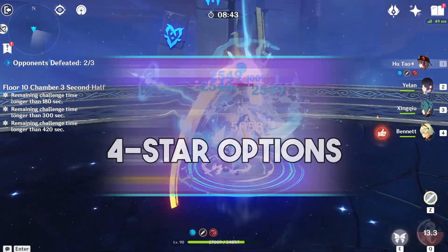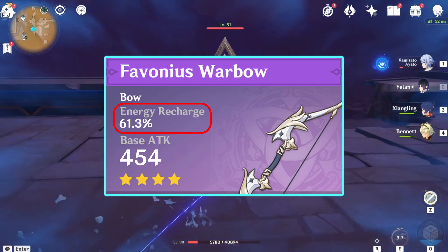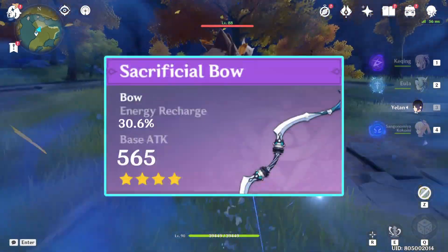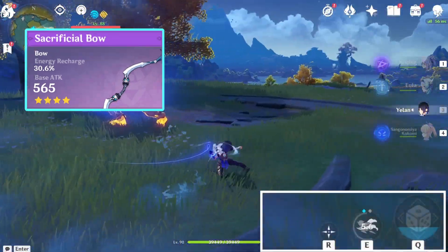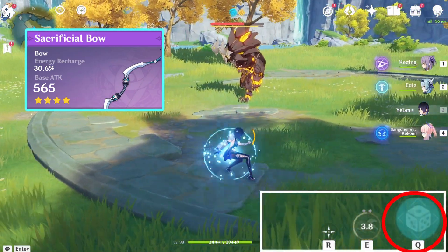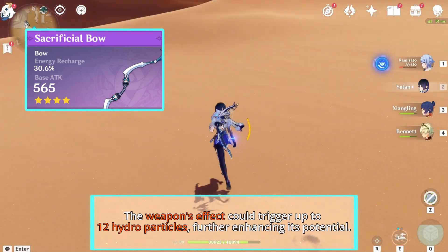For the 4-star weapons, the Favonius Warbow is your best option. At level 90 enhancement, it offers an impressive 61.3% energy recharge and refills elemental orbs with critical hits. Other commendable options include the Sacrificial Bow, End of the Line, and Fading Twilight. Though the Sacrificial Bow only provides 30.6% ER at max enhancement, it boasts a high chance to reset your elemental skill cooldown at refinement level 5. You can generate 8 Hydro elemental particles quickly and fairly consistently, allowing you to get your elemental burst up at a high rate if you know how to manage energy. And if Yelan's first constellation is unlocked, the weapon's effect could trigger up to 12 Hydro particles, further enhancing its potential.